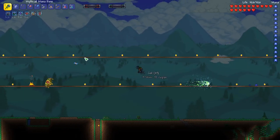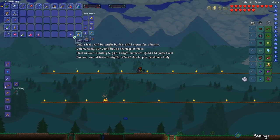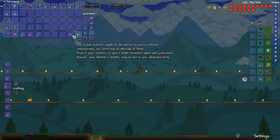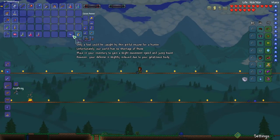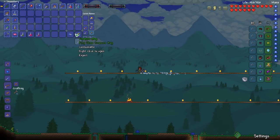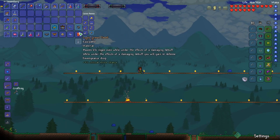We have our King Slime lore. What does that give us? Place in your inventory to gain a slight movement speed and jump speed boost. However, your defense is slightly reduced due to your gelatinous body. I don't know if I am willing to reduce defense.